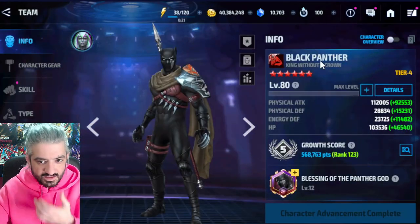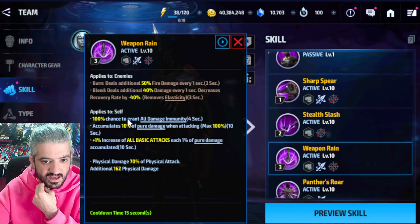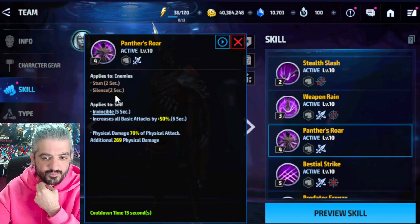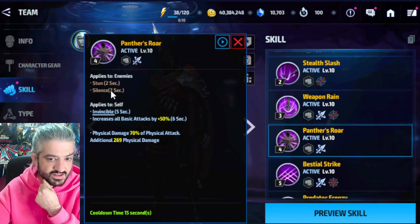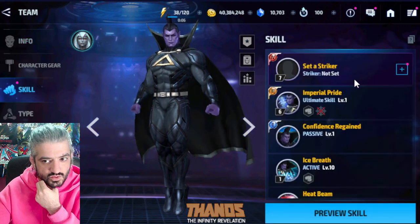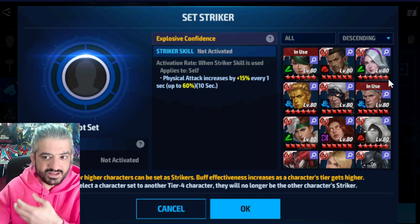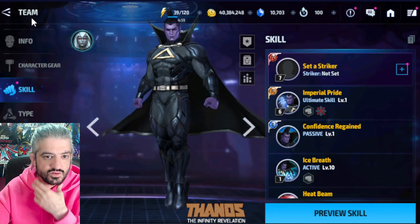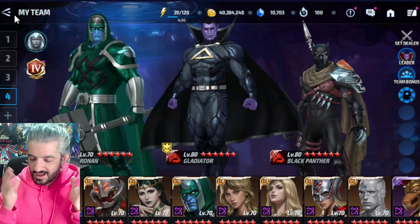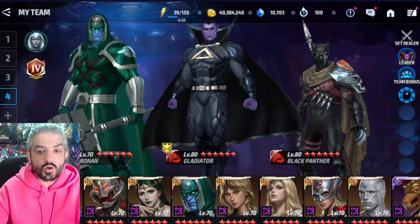The other point is that Gladiator does not have a silence effect like Black Panther has on his force skill, so he can't cancel himself. Because of that, you need to use as a striker a character that has silence, like Luna Snow, or else you need to add a silence character like Hope Summers into the ABX team. Let's start from his performance on ABX.